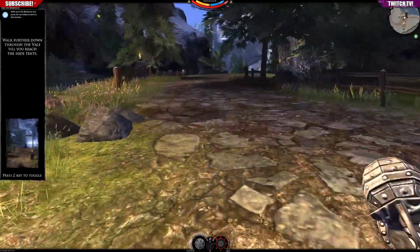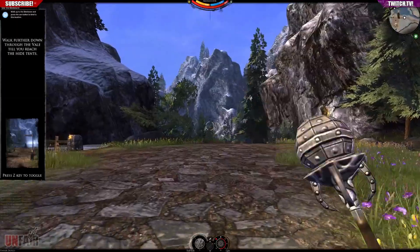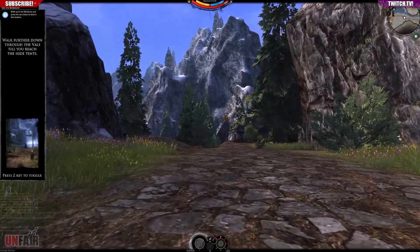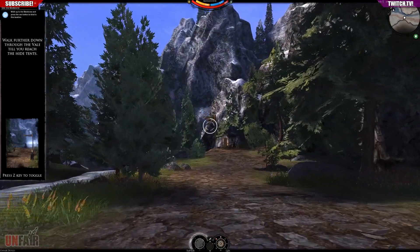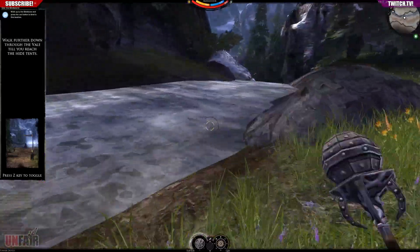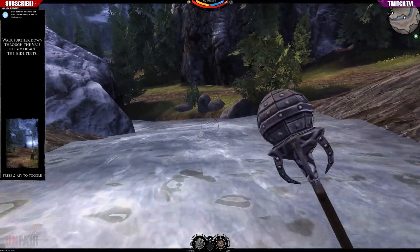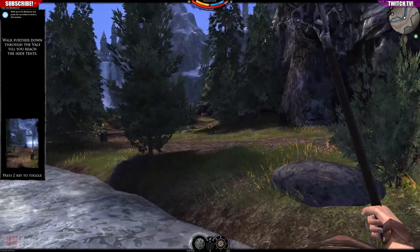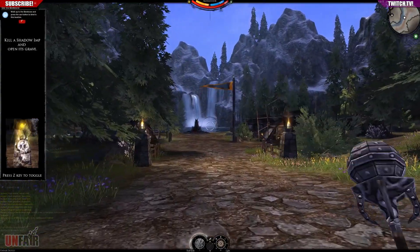Walk further down — leave the veil until you reach the hide tents. I assume I go this way. This is kind of cool so far — it's first person, which is neat. I can cast magic missile — well, I'll call it magic missile. You don't even have to hold down for the full time. How much further down the path do I have to go? Hey, can I go swimming? Water physics don't seem to be exactly in at the moment — that's okay. Let's get through the rest of this tutorial.